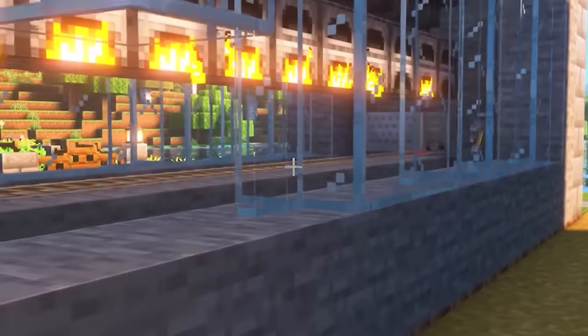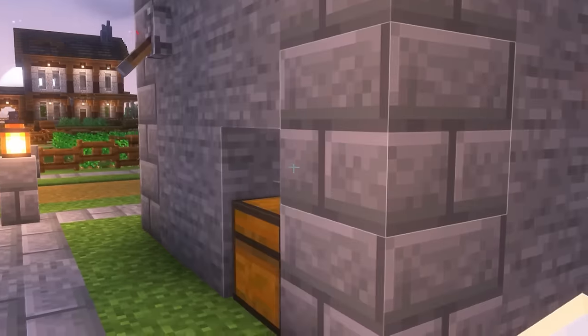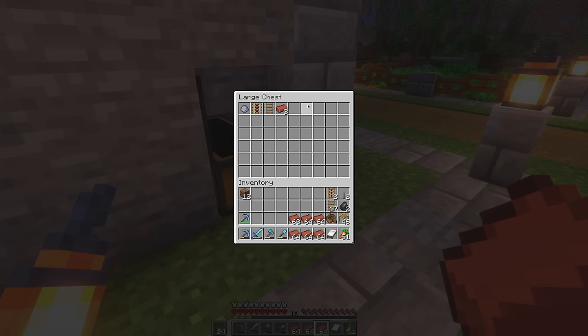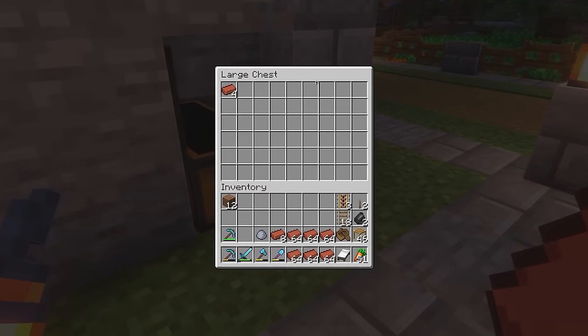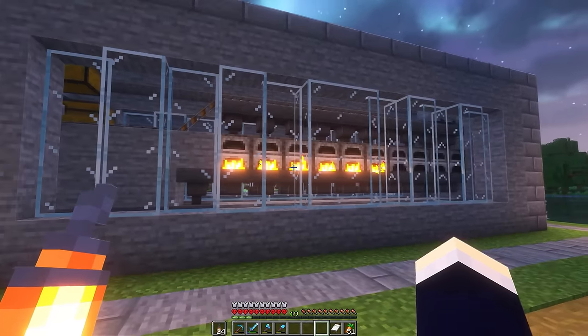To fix that, I think what I'll just do is replace this entire track here with hoppers instead. That'll just feed directly into the chest because that is going to take way too long. I didn't even think of that. All the items just instantly get put into this chest, which is pretty sweet now. In hindsight, I probably should have tested this a lot more before I just kind of closed that episode off. But I've learned from my mistakes - it won't happen again.